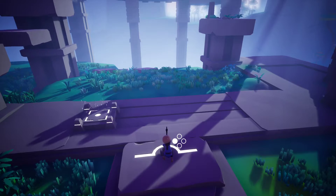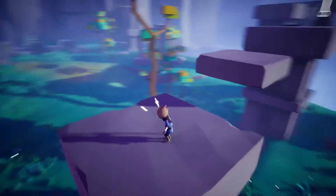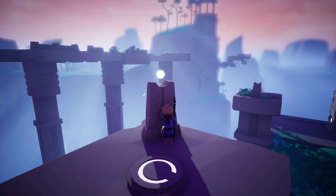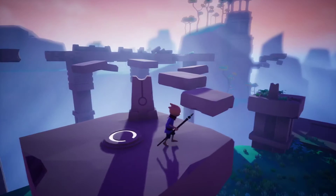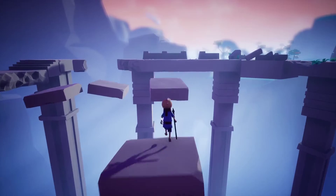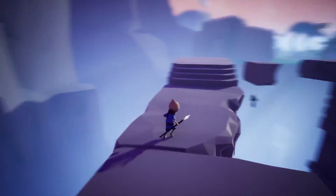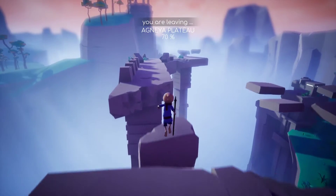I keep making him fall to his demise. We're gonna get up there — get up here, and then up here. That pretty much tells us where we need to go. These are always fun, trying to jump across all these little bricks — we had that in the first area too. "You are leaving Agnia Plateau."